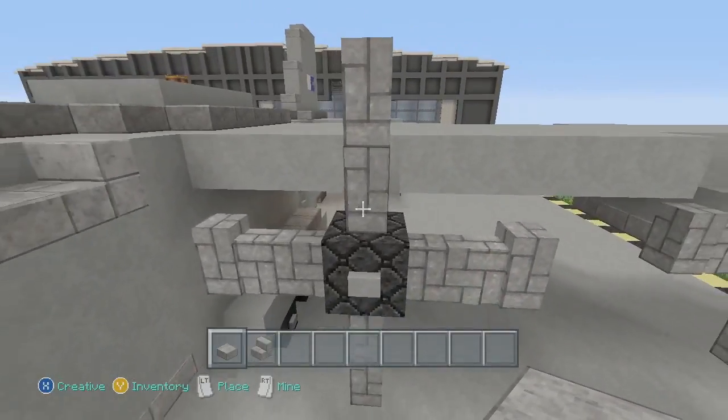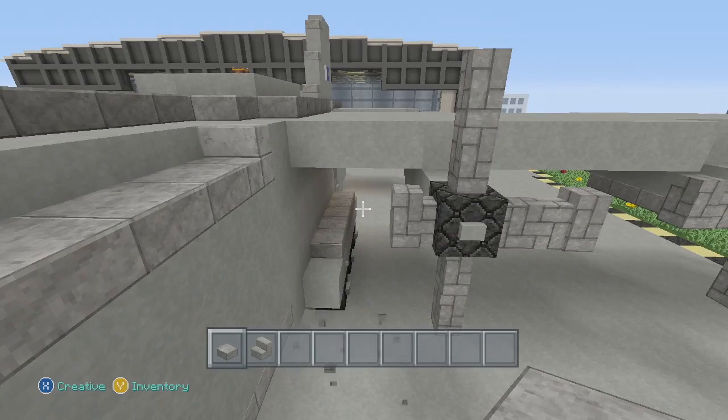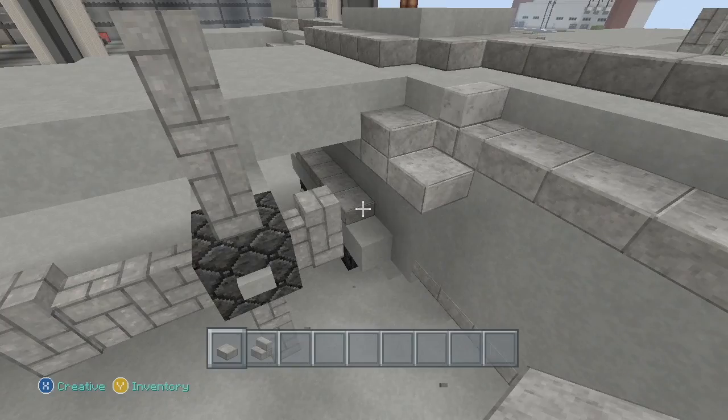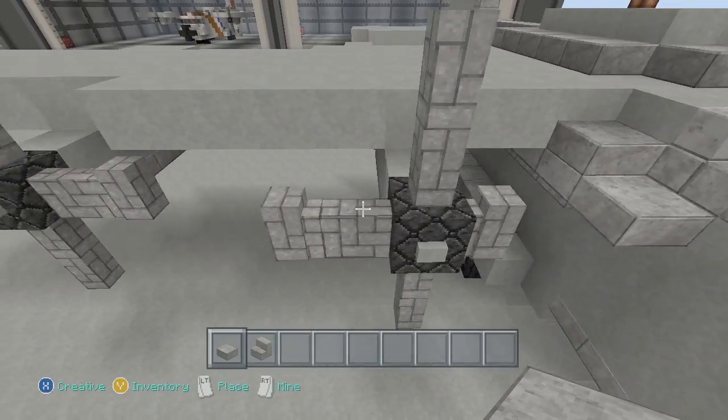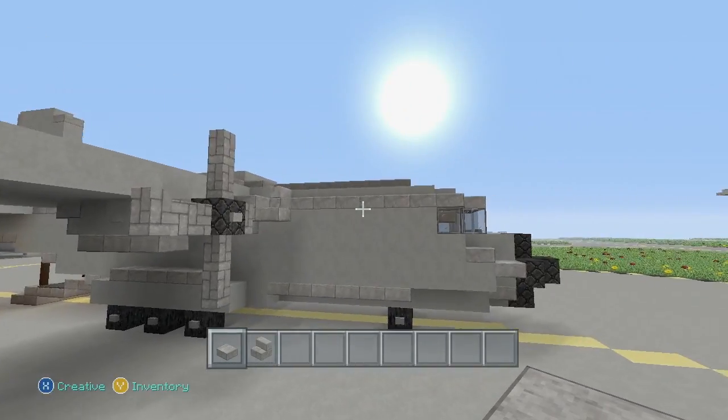So pretty much what you want to do is your engines - I'll just cut one block out there. I probably should have just done that on the other side to make it easier. Just cut one block out there - but you just want to move these engines over by 1, both the engines on both sides of the wings.